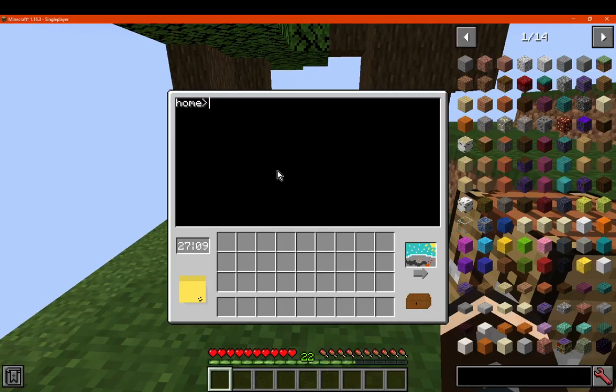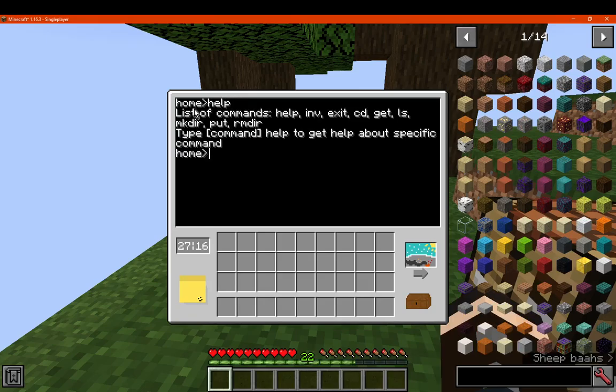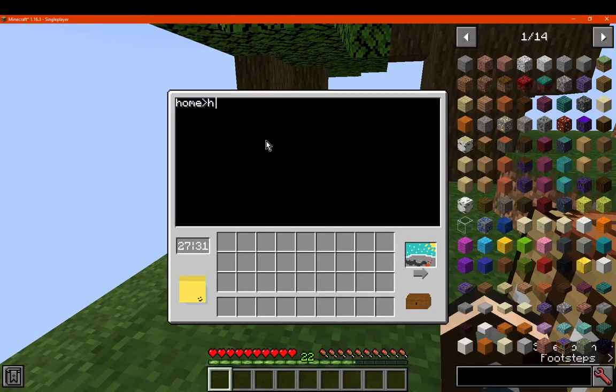Once you've obviously got it, you just place it in the world and you have a home here. So you just go 'help' — no slash help or anything like that — and you've got a list of commands to work with. You've got 'help', which obviously tells us this information, 'inventory' which we'll take a look at. You can go 'exit' to exit the chest and it'll reset everything.